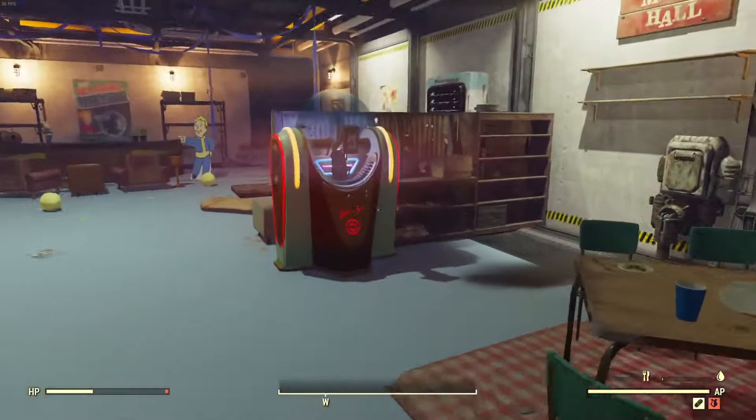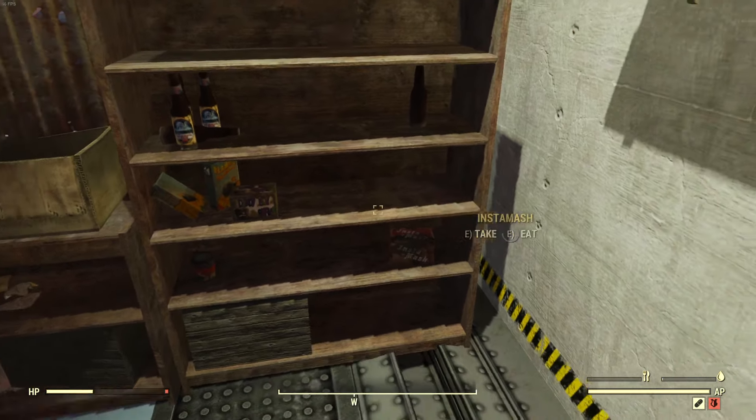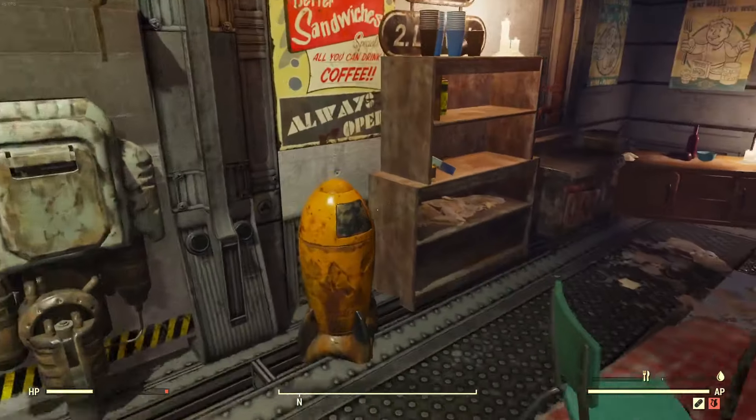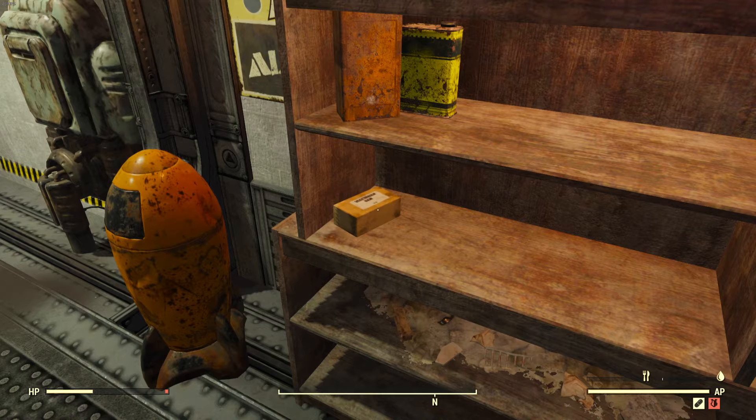Now we're going to hop into the vault shelter and one location is on this shelf here. If you don't see it here just spin around and they can be here as well — it's the dirty box you see here.